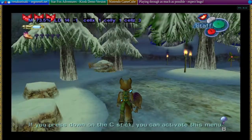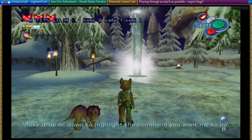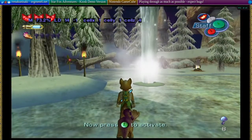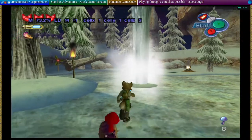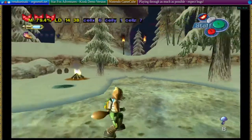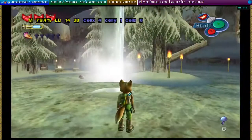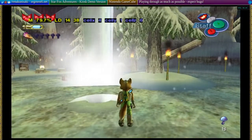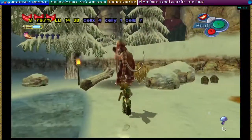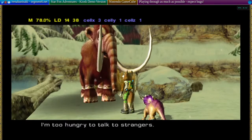The game is probably about to crash. Some of this graphical glitching is something to do with Dolphin's Gecko code support. This area is also unstable. It's probably a good time to make a real save. This isn't looking right. What's this guy got to say? "I'm too hungry to talk to strangers." Makes sense. I don't think he had a voice clip in the final game.